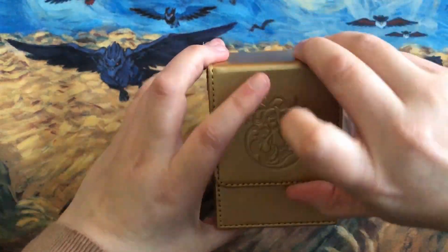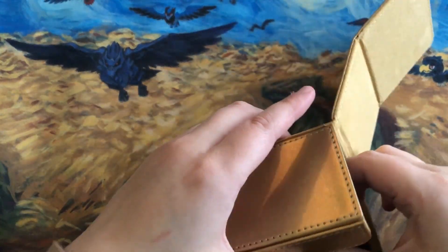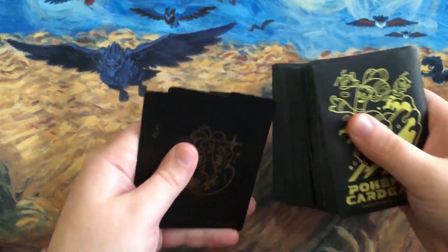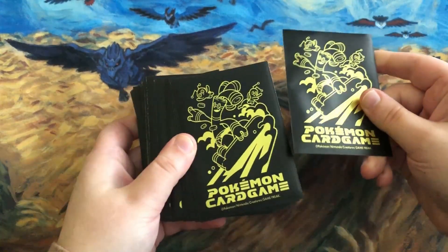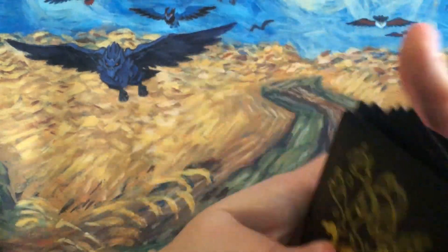This deck box does not come with sleeves — they had sleeves available separately — but it does come with some nice items. You can get a cool reflective Gold Dango and some sleeves from the Japanese Pokemon Center.